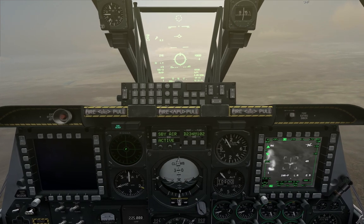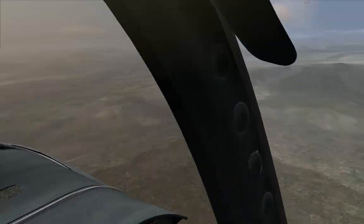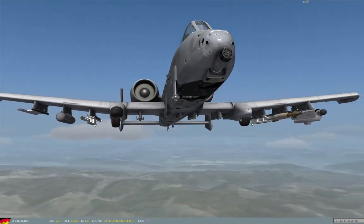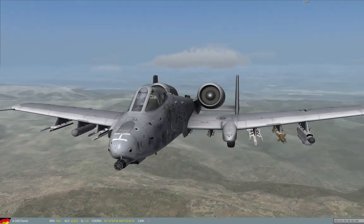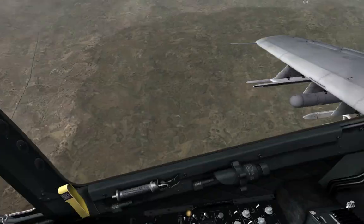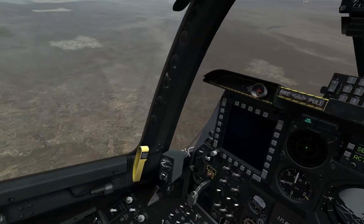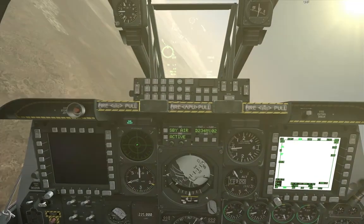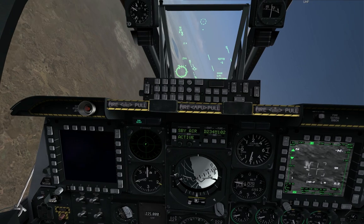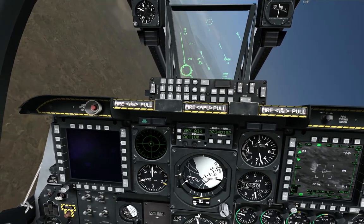MUD - Mike Uniform Delta - means a surface-to-air threat. You wouldn't really tell a JTAC this, but if you're engaged defensively against a known enemy, you're going to identify whether it's a triple-A piece, radar-guided missile, or heat-guided missile. MUD basically means I've got an indication on my radar warning receiver that I'm being locked. It's a good thing to tell within your flight: 'I've got mud left at 9 o'clock, 3 nautical miles, defending to the west' - meaning I've got a radar contact to the west of my position.